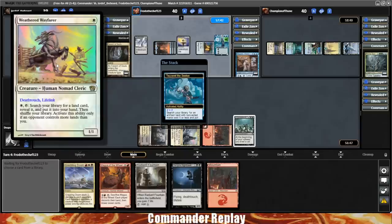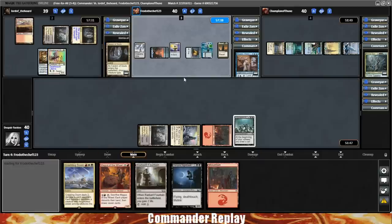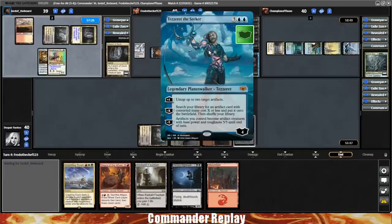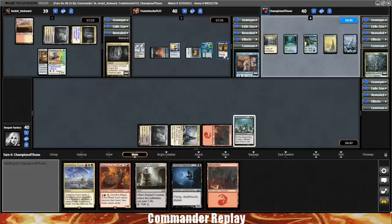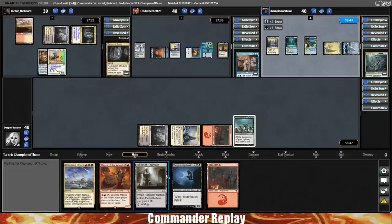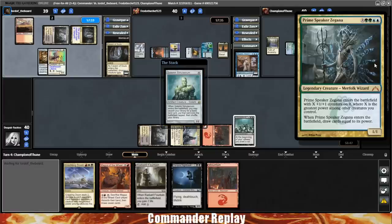I think that's just more a product of it not having a reprint in a very long time, and its supply being way lower than most things printed now. Opponent plays themselves a Tezzeret with a fancy new border and gets themselves more mana rocks, so they are off to the mana rock race. Here comes a Solemn Simulacrum for the Prime Speaker Zagana player — get themselves some more ramp and card draw when it dies.